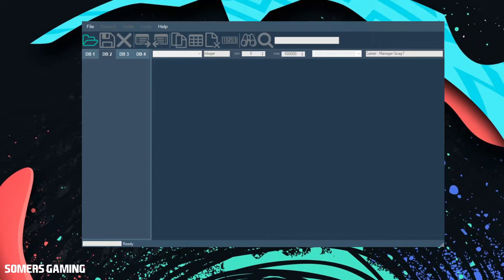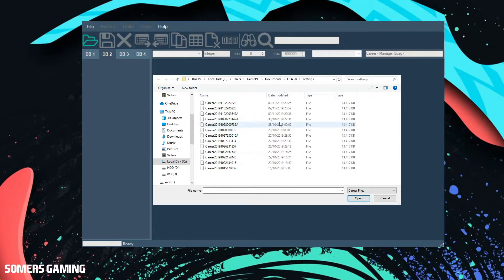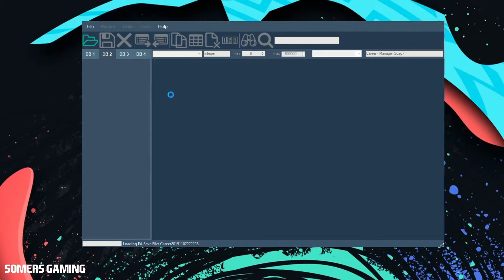You'll need to download a program called RDBM20, which is Revolution Database Master 20 — I'll leave a link in the description below. This piece of software enables you to make edits to your career mode save. Once you've opened it up you'll need to open your career mode file save. To make things easier I would suggest making yourself a new career mode save so you'll be able to find the latest one that you need to open. On the right hand side select career mode files instead of squad files, and open the top one because that's the latest version you have just saved within FIFA 20.